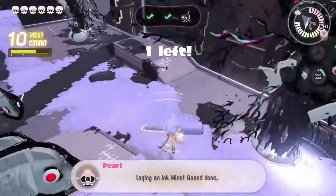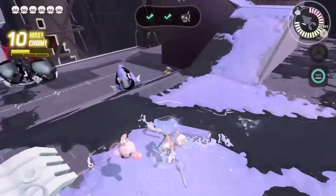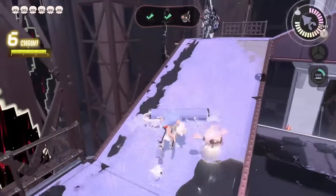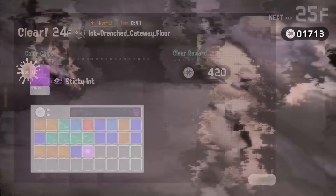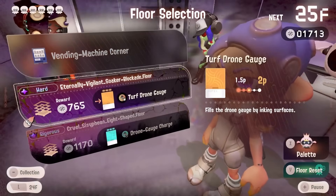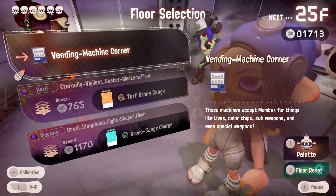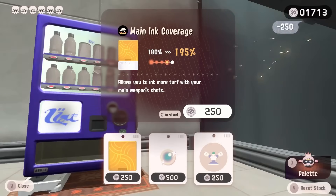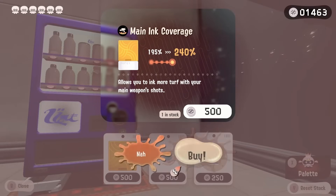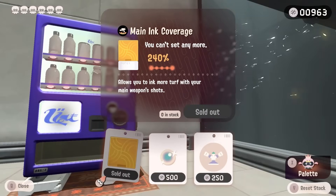Never mind, you've just put yourself into danger. I don't even know what's happening behind me, and I think that was the objective goal of this build — just to have a bunch of sound effects and explosions happening behind me that I can hear but not see. Why is there drone gauge charge here as well? Why is this chip haunting me? You know what, we can max main ink coverage — I will take that, that aligns with the build.